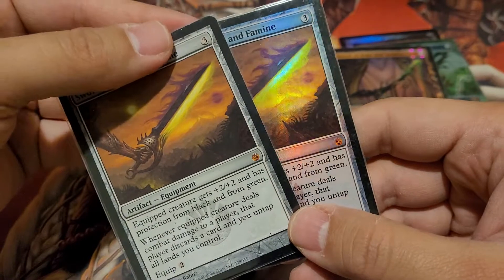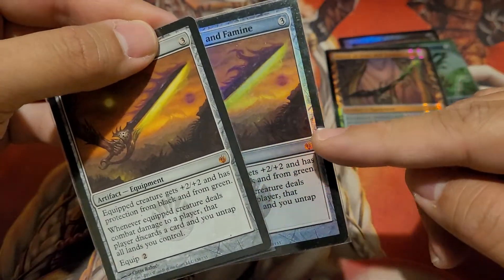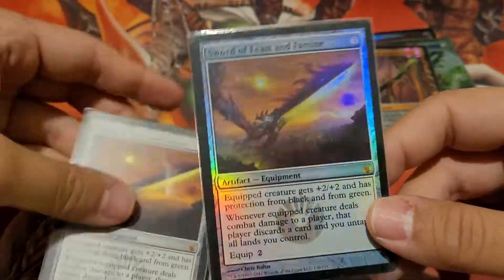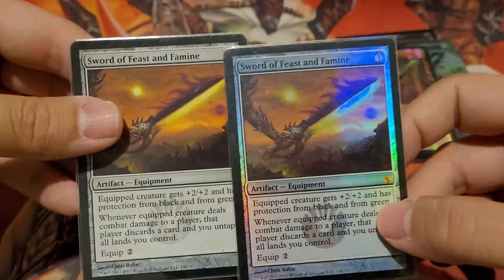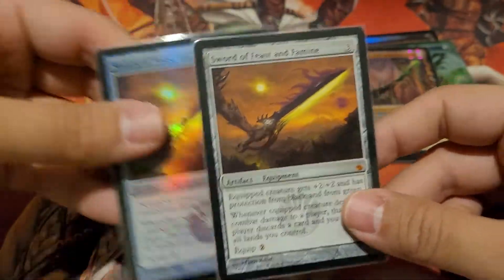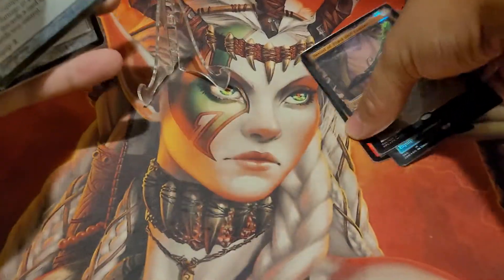I think they've reprinted this in a few sets, so I need to go back and get the one or two other sets they've done and pick up a non-foil and a foil of each. These are expensive too — like $100 or more for a foil — so it's not really easy to just scoop these up.